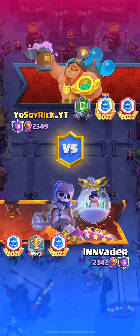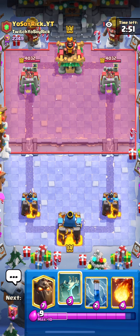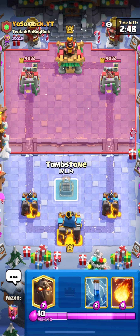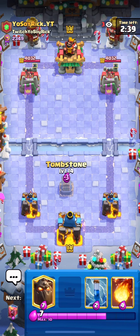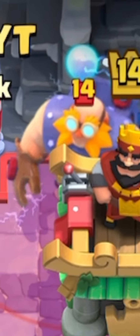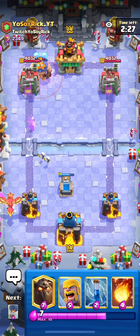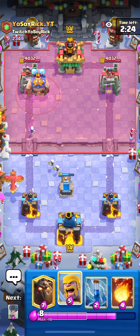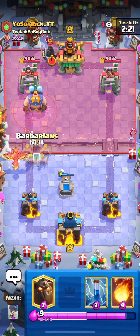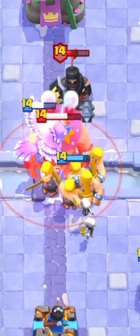Going into our next match versus Yo Soy Rick YT — this is a popular YouTuber, he has the Supercell creator badge on his profile which means he has over 50k followers or subs. I honestly can't wait to hit 50k just so I could put that badge on my profile — that would be the ultimate goal. We're only 44,000 subs away, guys, you can make it happen. Anyways, I'm just nervously talking myself out of this matchup because e-giant is very scary, however the barbarians are once again going to give you a much better chance at winning than the Mighty Miner.